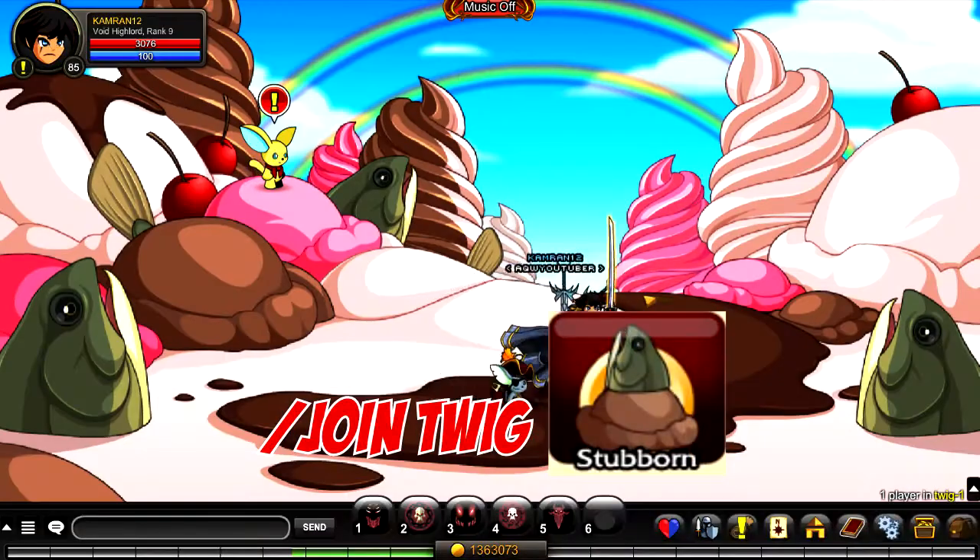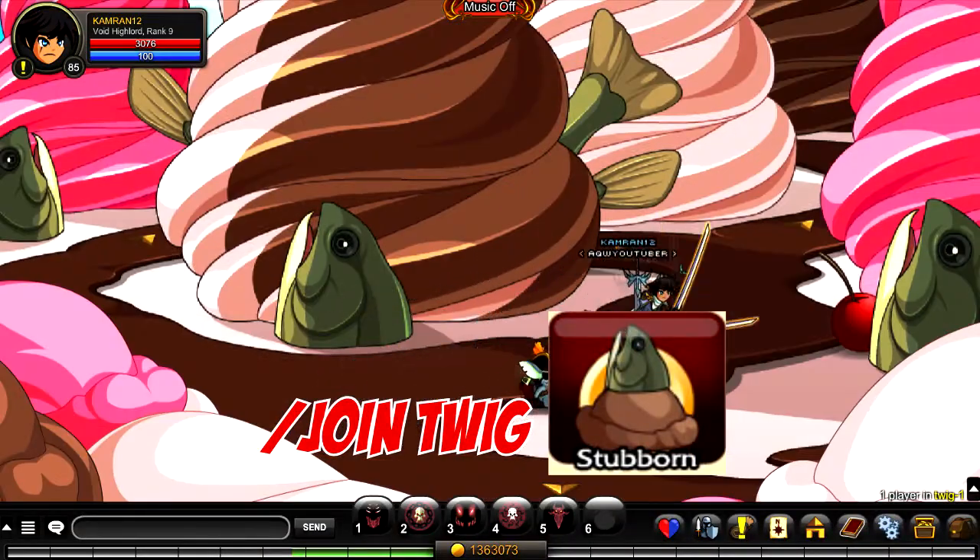The third badge is called Stubborn. To unlock it, slash join twig and walk through this room 100 times.